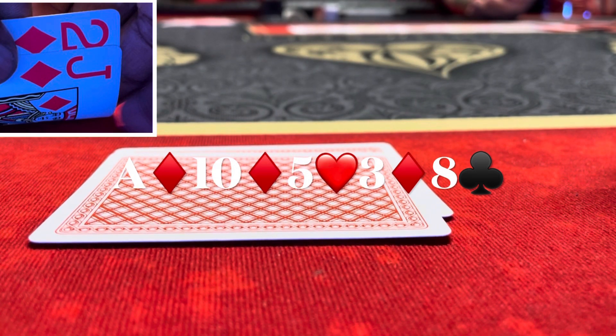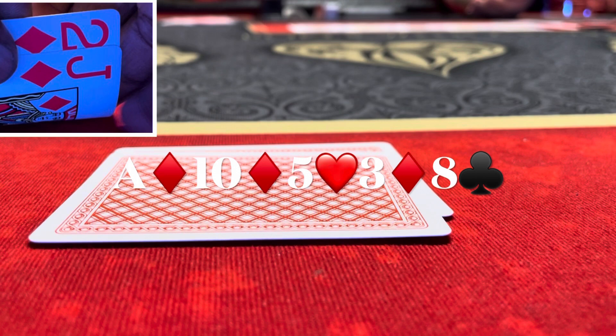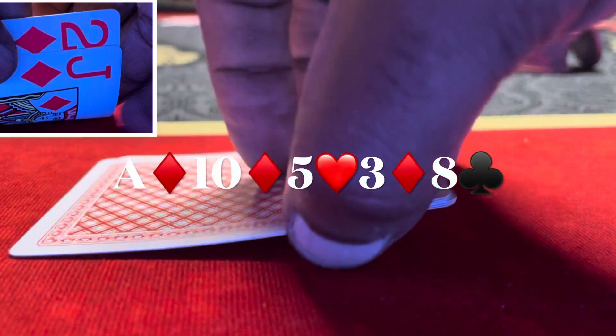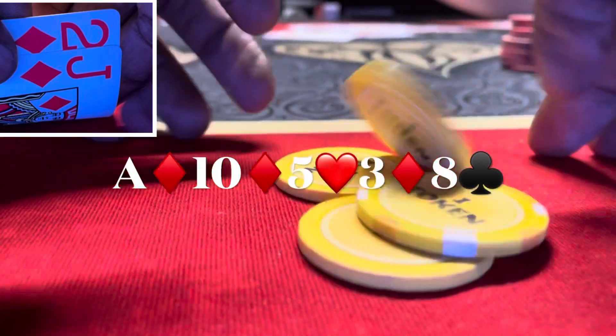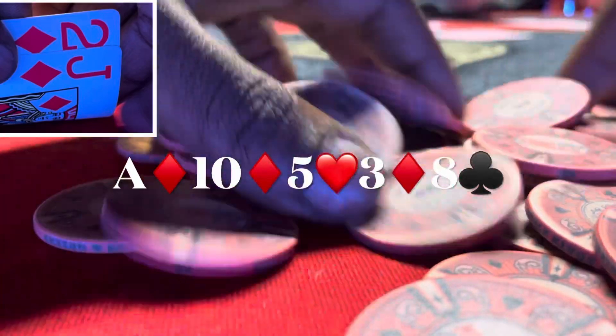I was worried I ran into a bigger flush — a queen-high or king-high — with so many people seeing the flop. The previous hand where I got stacked was also in the back of my mind. So I don't raise; I just make the call. He shows queen of diamonds, ten of hearts — for a flopped pair and turned flush draw that he didn't get there. We scoop the pot.